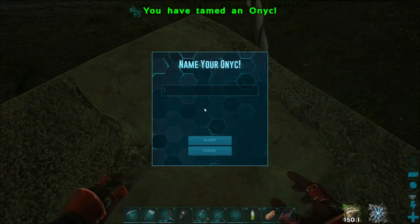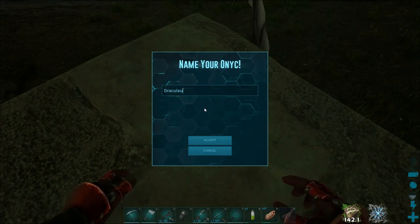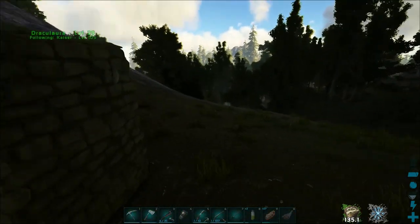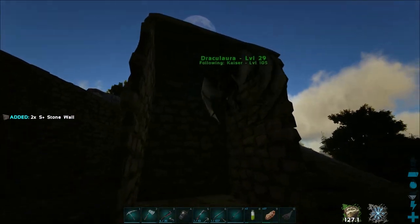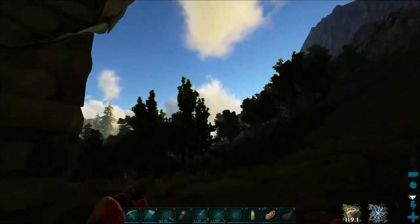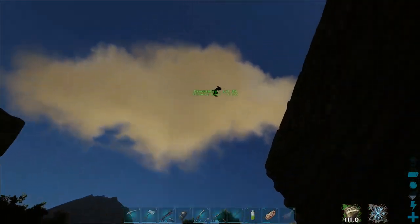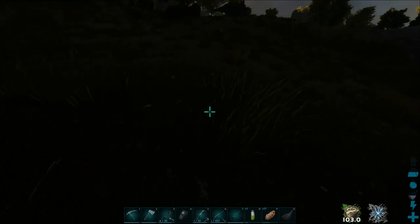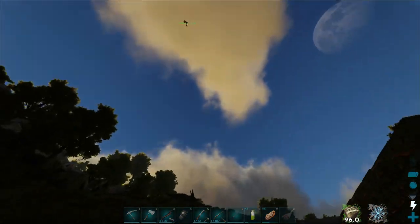Since Onik don't seem to have a gender, I'll name this one Draculaura — Kate's a big Monster High fan and I think that's her favorite character. Now, since I have Structures Plus installed, I can just pick these walls up. But if you're playing vanilla, you'll have to destroy them. Either way, now you've got yourself an Onik. Have it follow me out and... what the — where's it going? Have I mentioned that the Onik is a buggy mess? It's a buggy mess. Well, she's gone forever.